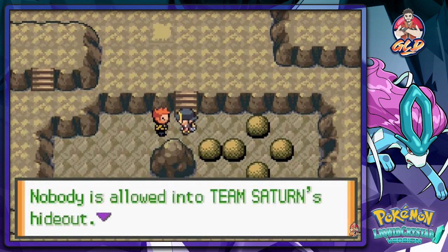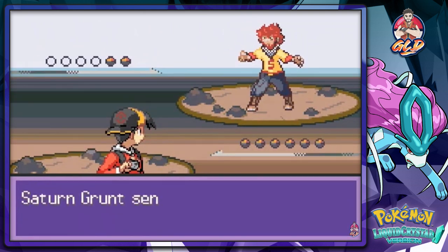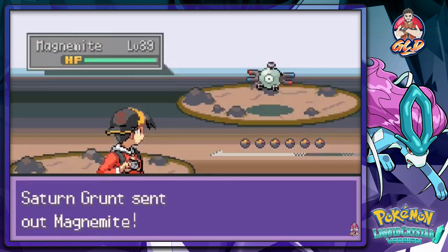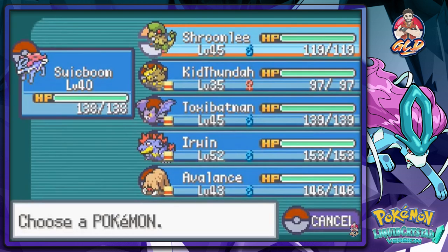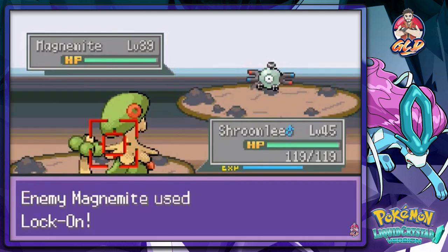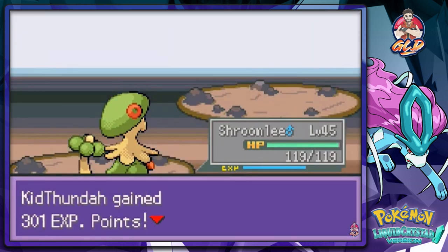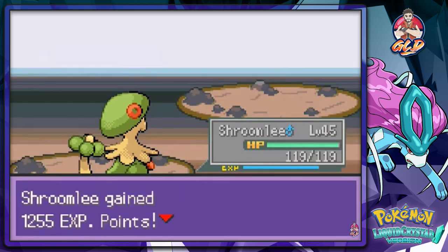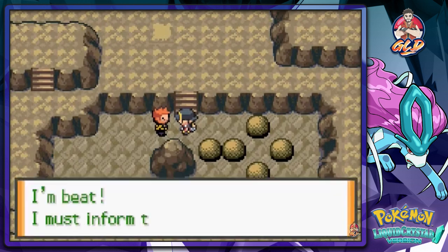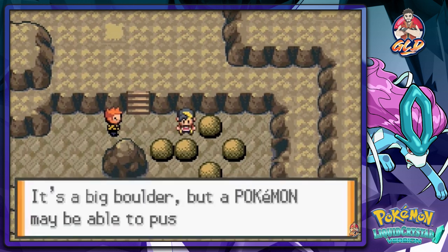A guy says 'Nobody's allowed into Team Saturn's hideout - go home now!' It's Team Saturn - I completely forgot about these guys. Let's take care of him. I picked the wrong Pokemon so let's go with Shroomly. Let's just breeze by here and get to the very end - this is getting me excited! Coming out with a Magneton - Sky Uppercut, there you go! He surrenders: 'I must inform the others about you.'